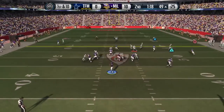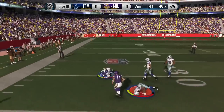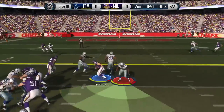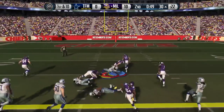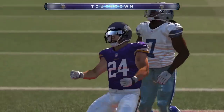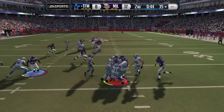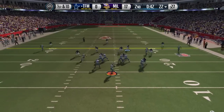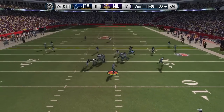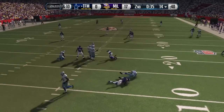Ryan Matthews barely gets the first down on third and two — we needed two yards and got about two and a half. Right before halftime, we're looking to get one more touchdown. Ryan Matthews into the end zone for a touchdown! Matthews spinning and breaking a tackle — not exactly what you expect from him, but we put the moves on with the 80 overall running back. Matthews has got some sneaky good stats and we definitely make use of him there.